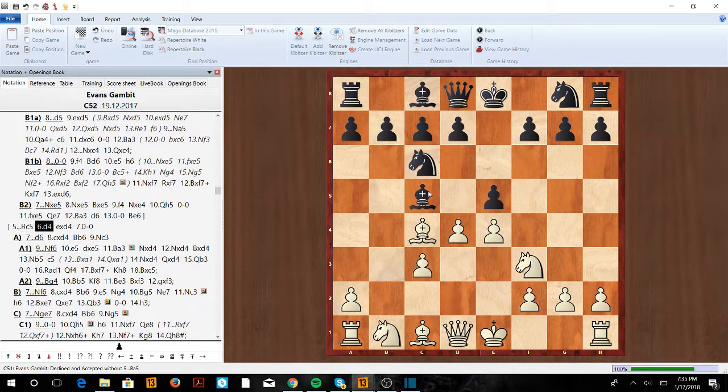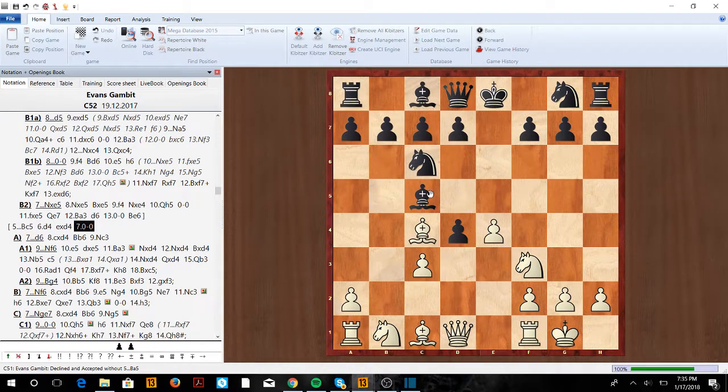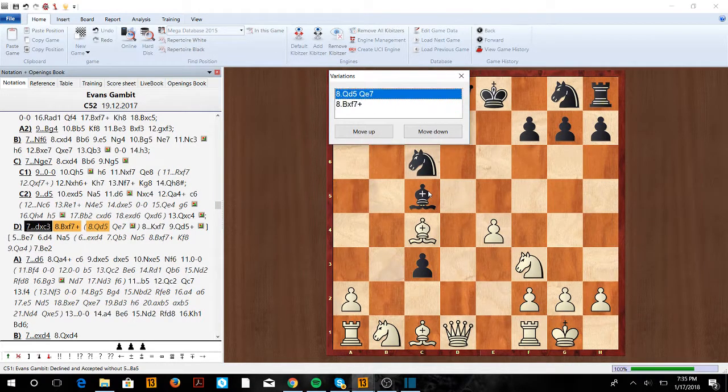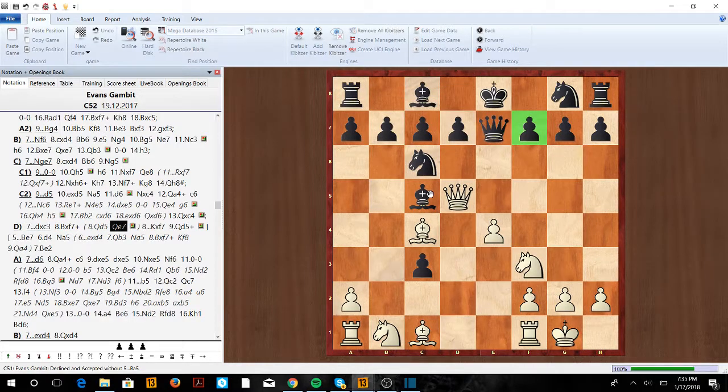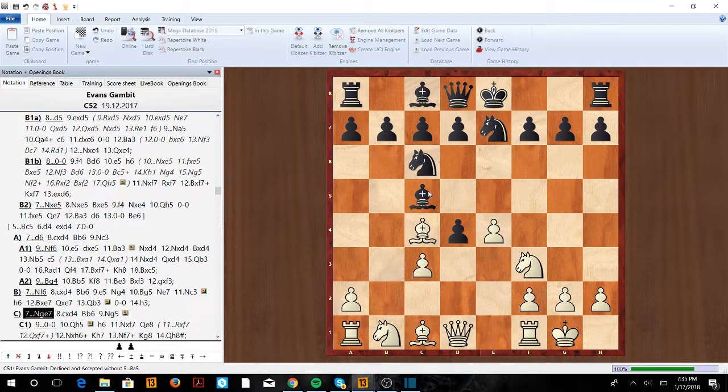Now always d4, take, and castle — before you start attacking you want to castle. If they're greedy and take on c3, we can take on f7. You don't want to play Queen d5 because Queen e7 would protect both the bishop and the pawn on f7. Instead, Bishop takes f7, King takes, Queen d5 check, and we pick up the bishop while his king is wide open. So taking on c3 is not a good variation.